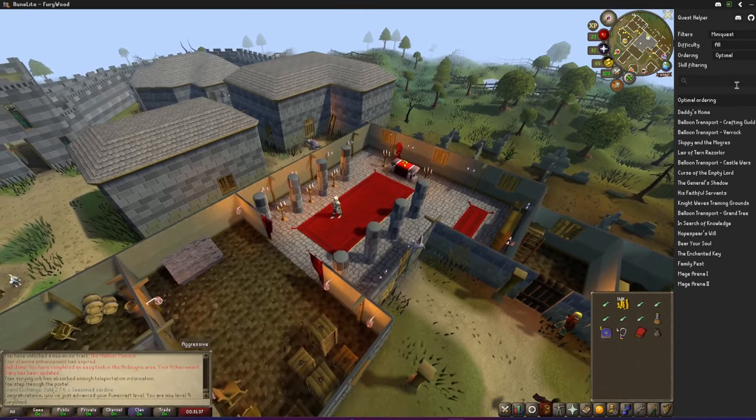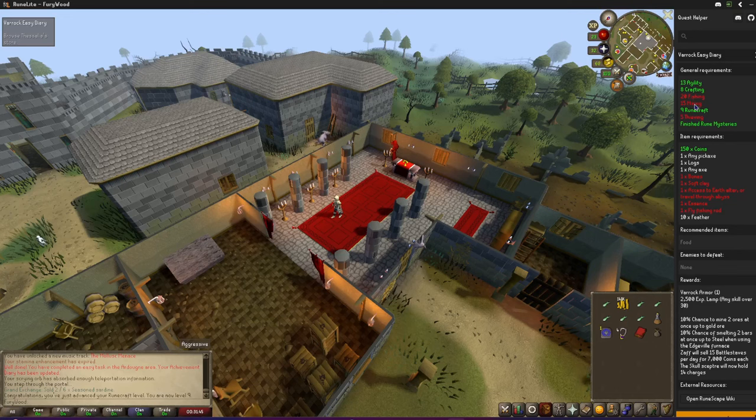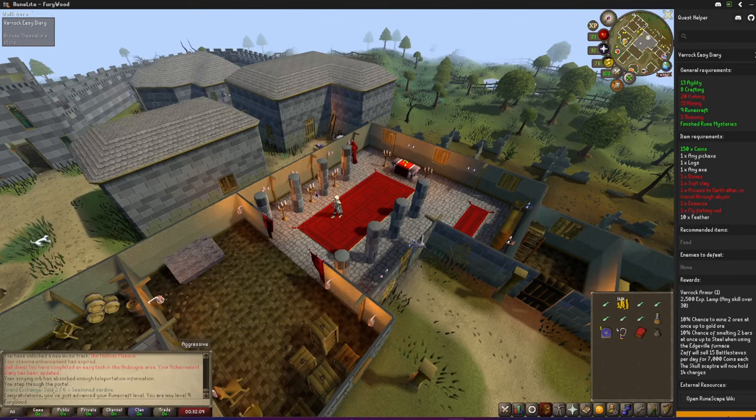What else do we need? 15 mining — that's easy with quests. We could do the Druidic Ritual quest, and if that doesn't get us there then we do the Dig Site right after. 5 agility won't take any time, we'll just pick up some levels. 20 fishing — yeah, I'll knock that out, it shouldn't take too long.